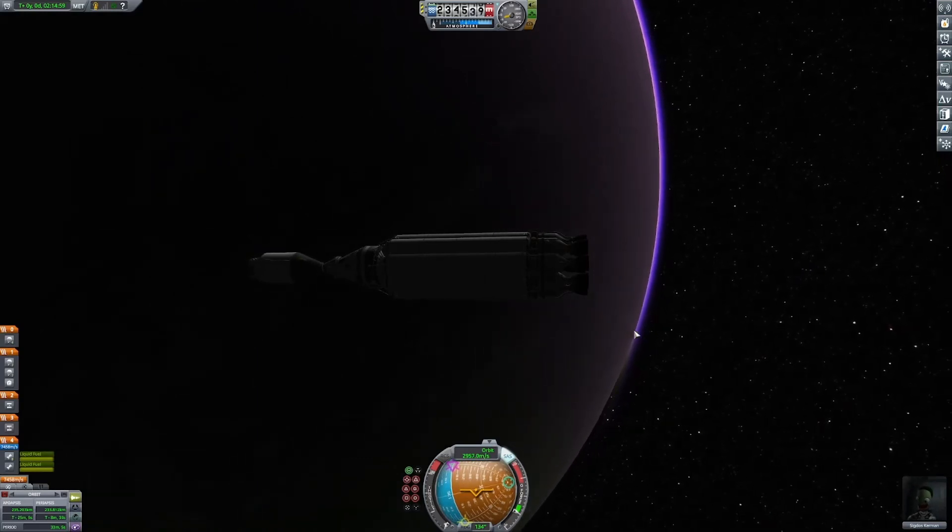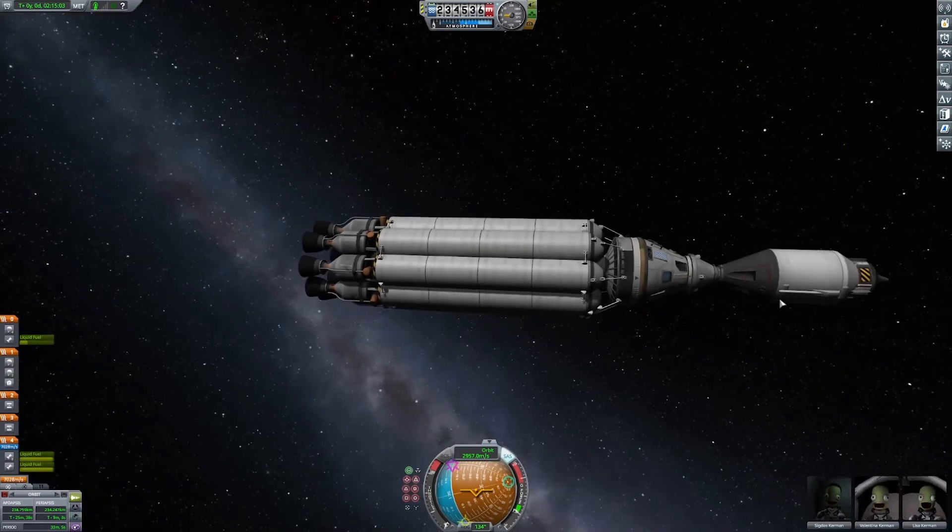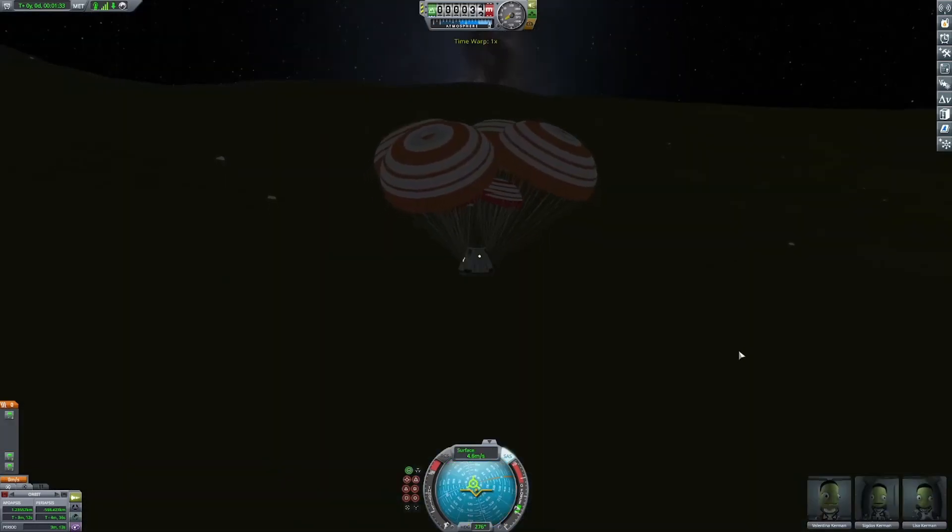After a quick rendezvous and docking, we're ready to head back to Kerbin. Our descent here is nominal and our chutes bring us safely home.